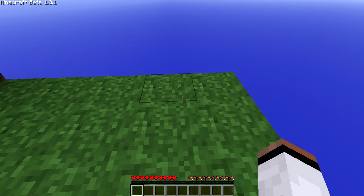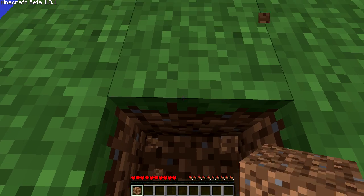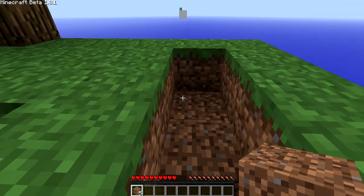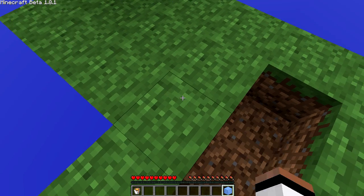Deja vu here. So we have to go one further — one, two, three. Place the block. One, two, three. Dig a hole — one. That should be it. It starts off so well, doesn't it?